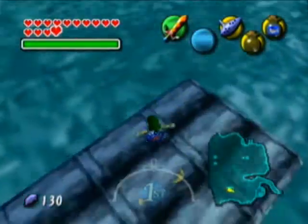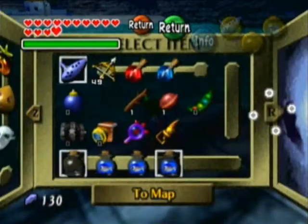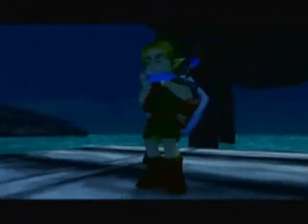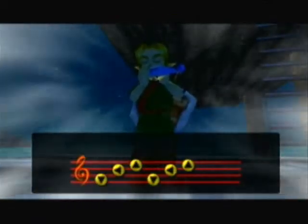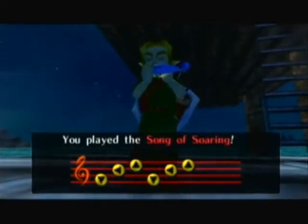Seriously though, why can't we just get fish from somewhere else — actually in there? It's a marine research lab. It should have fish, at least. Alright, so we're going to go back to Clock Town now so we can get a mask that I actually want to get.